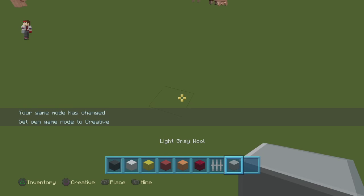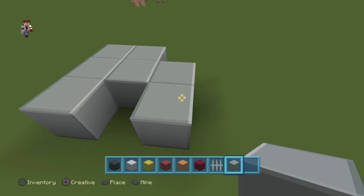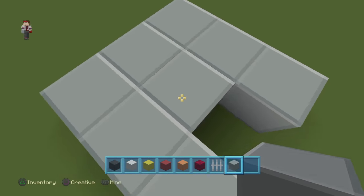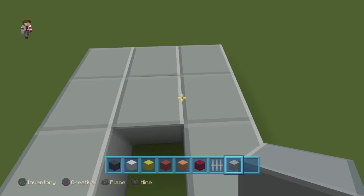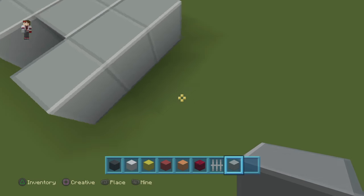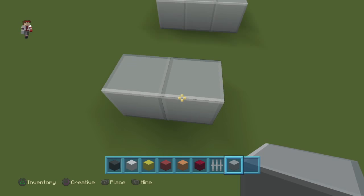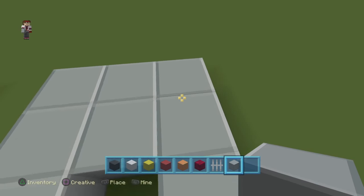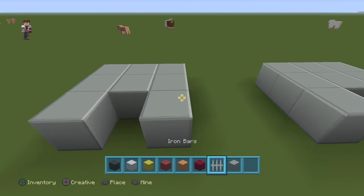Let's begin. First you want to do gray wool like this — that's your foot. It's one, two, three wide and three long, so you actually have a center. Then do the other foot the same way. Right here in the middle you're going to put an iron bar and stack it up to however high you want.